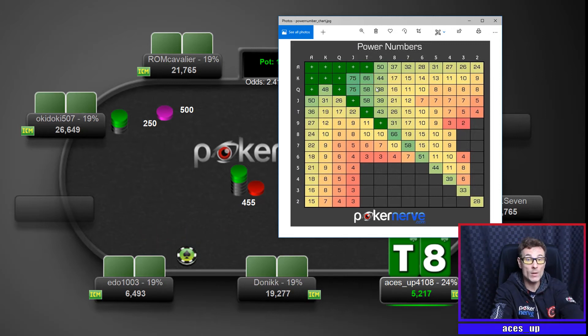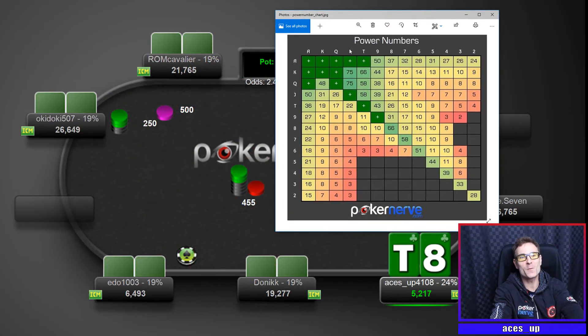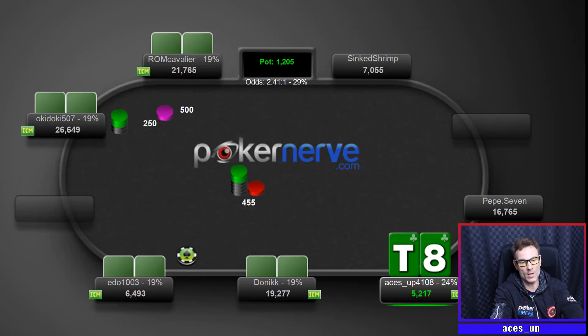With power numbers we instantly know that — it's very quick to gauge the strength of your hand in any situation. Of course you'd rarely jam that deep normally, and it's unlikely you'd shove 40 big blinds with four players behind. But progressive knockouts — that's why! It's a fantastic system in PKOs because we can see how deep we can shove if we want to, and in this spot I'm just going to shove.